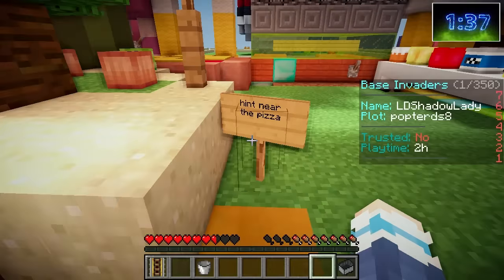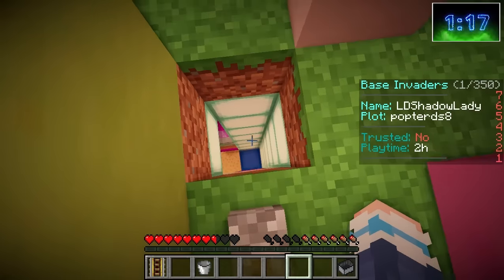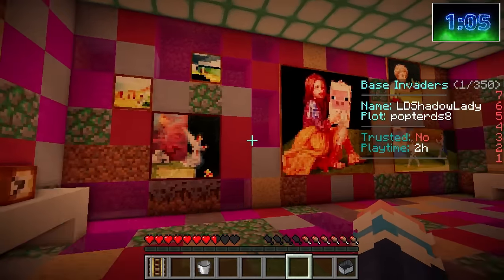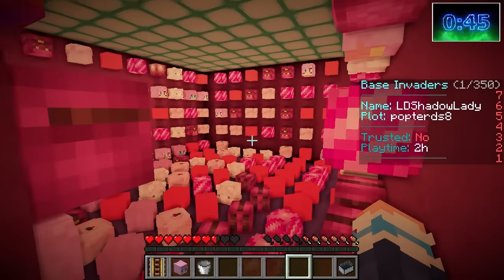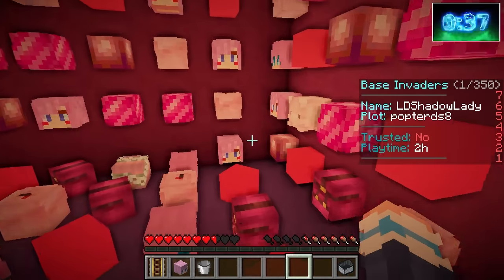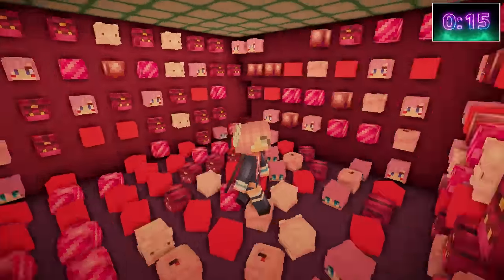Hint: find the lever. Hint: near the pizza! Where is the pizza? Here's the pizza! A hole — I'm going down! Welcome to the Minecraft art gallery! Beautiful — is her head in here somewhere? Maybe it's behind a painting! Whoa — so many pink heads! We just need to find her head. I kind of forgot what it looked like! Is that it? Face in the wall — are you trying to hide from me? Yes, we got it! Success!